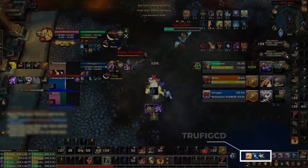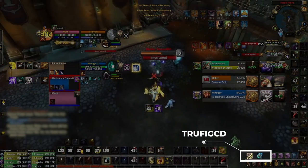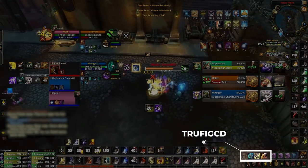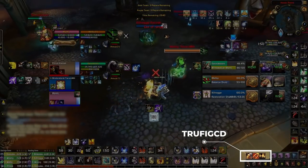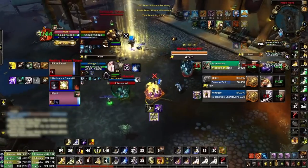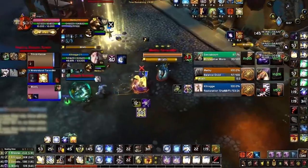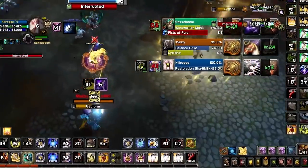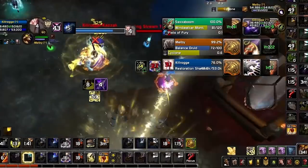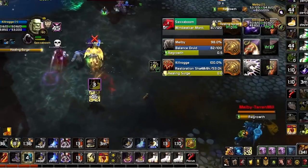Next we have Trufy GCD. It displays recent ability presses in a single section of your screen. On paper, this doesn't seem really useful — why would anyone need to know the ability they just pressed? But in practice, this is super valuable if you record your gameplay. Using this add-on makes it easier to see your own mistakes when you are re-watching your clips. You can use it to diagnose problems in your rotation, or see if you accidentally used a defensive cooldown at the wrong time. We highly recommend this for anyone who records their own gameplay.